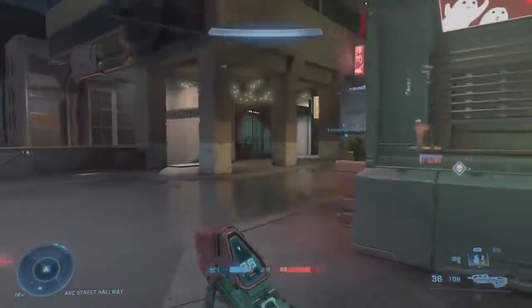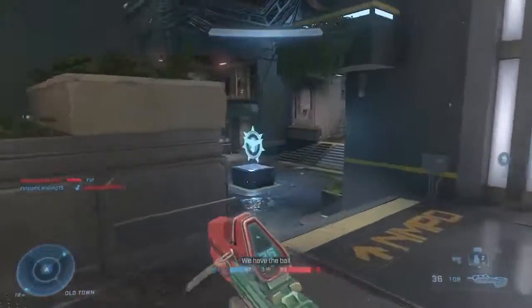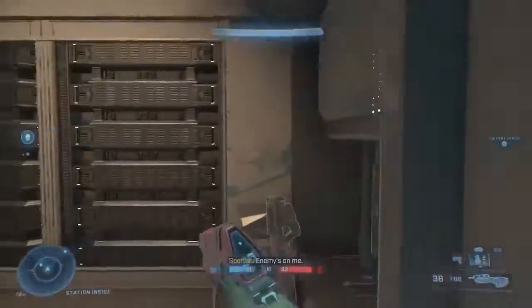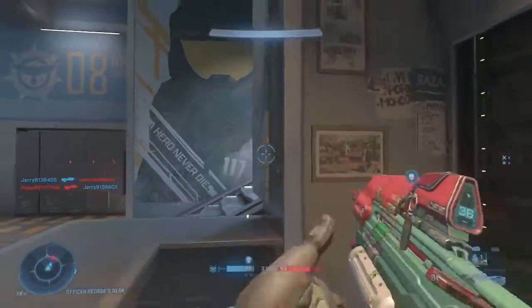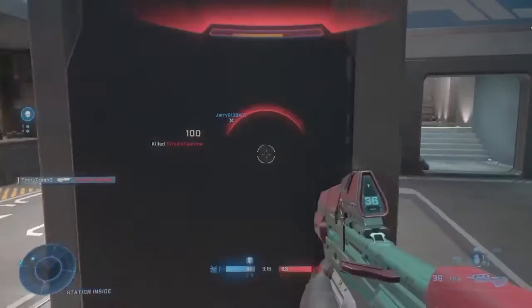Hey guys, how's it going? Tiny Trash here. Just wanted to go over a new glitch that we're starting to find in Oddball that is creating quite some trouble for some multiplayer matches. In a minute we're gonna see our guy that's right behind us — we're gonna see him jump up into the wall and get his head stuck.